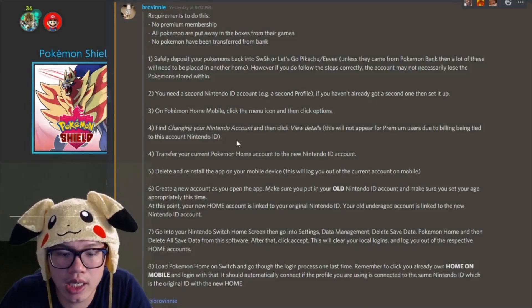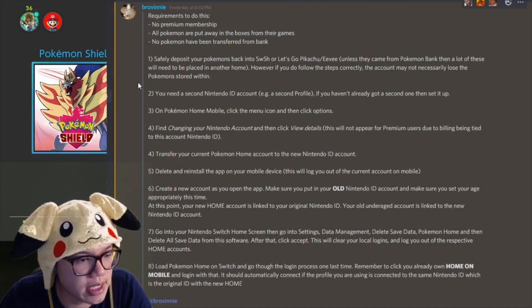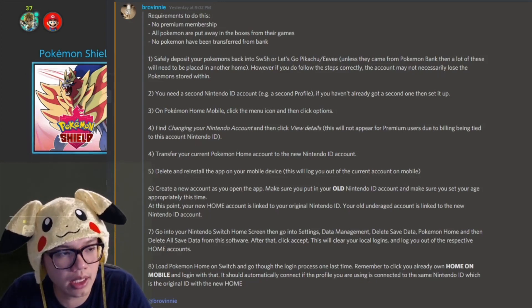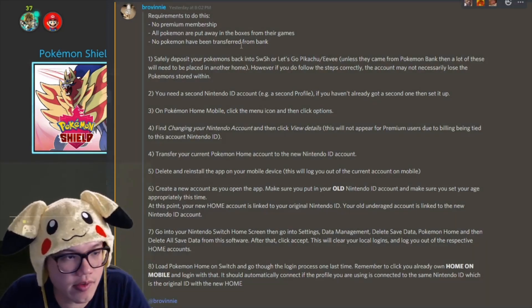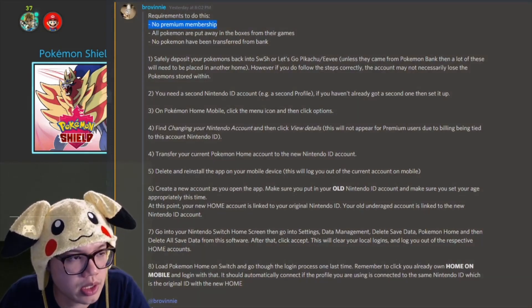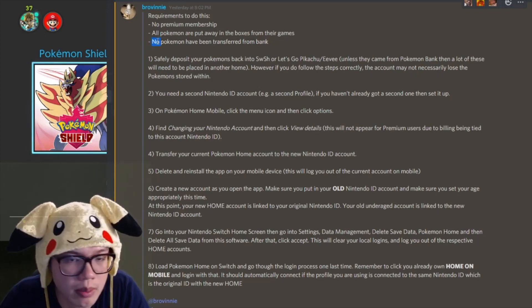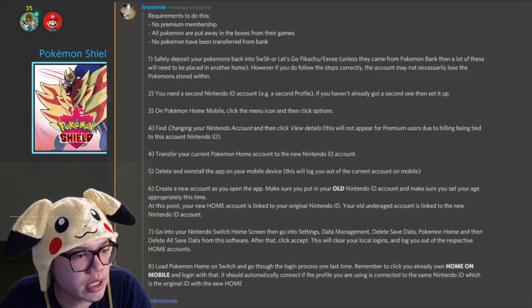This passage, written together with one of our members Harvey, goes through all the steps of how to unlink your Pokémon Home account and relink it to a new Nintendo Switch or Nintendo ID, then create a new Home account and link that back to your original one. As mentioned, if you've already purchased premium membership this will not work — one of the options won't even be available. If you have Pokémon from Pokémon Bank you'll need to find another way to safely deposit them, perhaps via a friend's Pokémon Home or the Wonder Box.